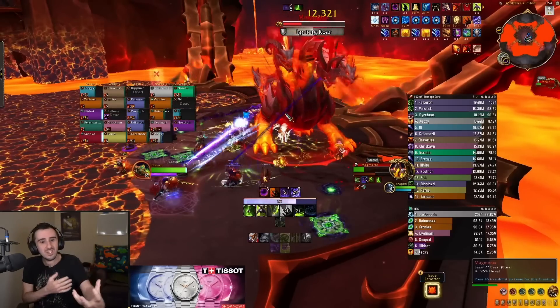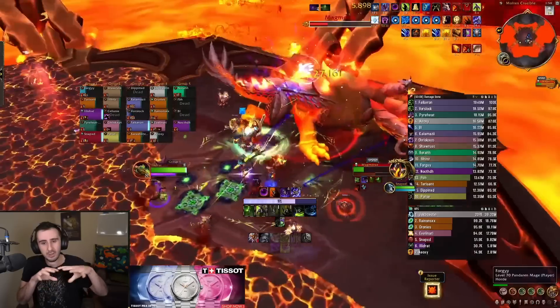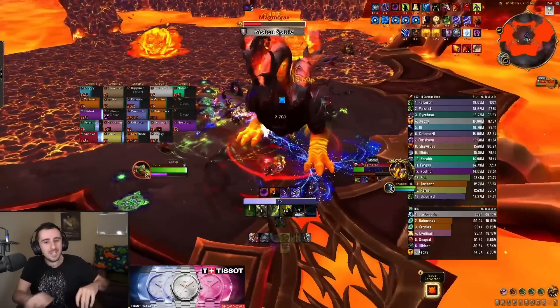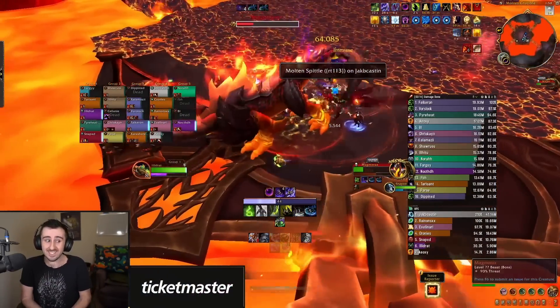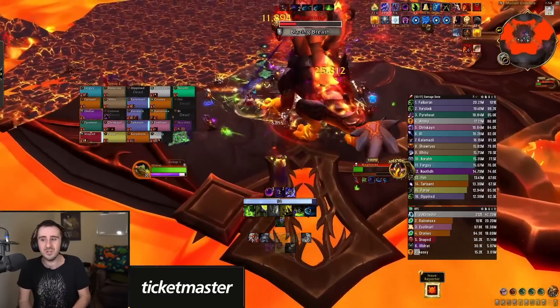The middle of the room looks like it's just regular fire, but there are actually around 30 puddles overlapping each other in the middle of the room by this point. So if you walk into the middle of the room, you're going to get a lot of stacks very quickly because of the way that mechanic works.